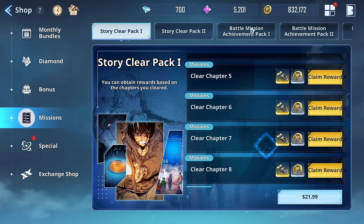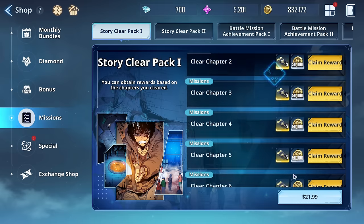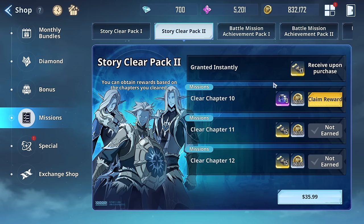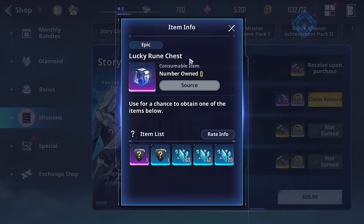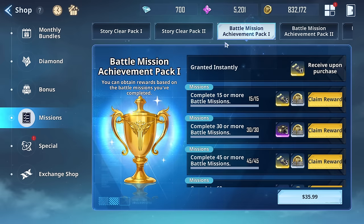These story clear packs and mission packs aren't really where the value is. The tickets and gold aren't the draw — it's items like the Lucky Rune Chest, which has a 3% chance to drop a heroic rune. They're basically preying on your gacha sensibilities — it's a gacha within a gacha. I personally don't think it's worth it.